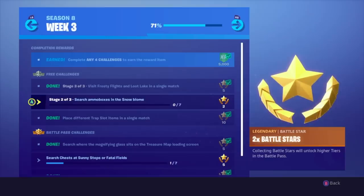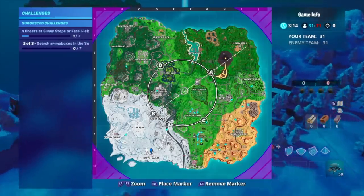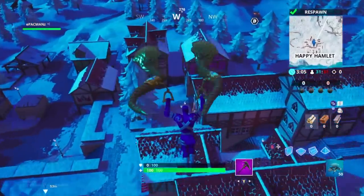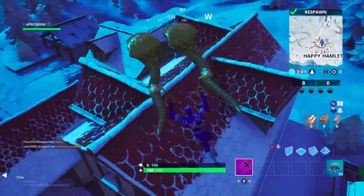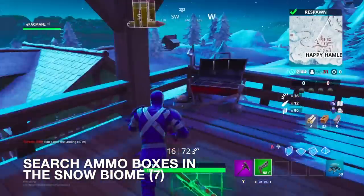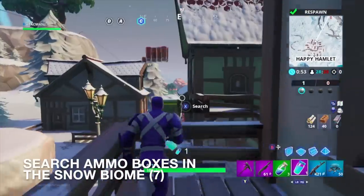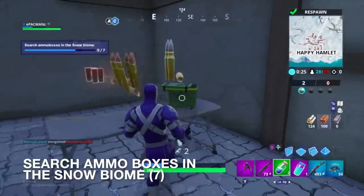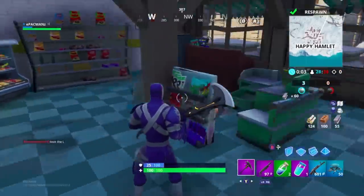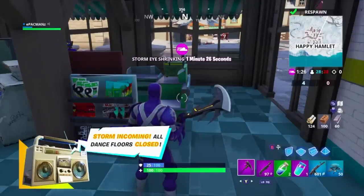After finishing the cacti, you have to search ammo boxes in the snow biome — super easy. To get the biggest bang for my buck I picked a completely empty spot in the snow biome with no one around, so I have all the ammo boxes to myself. I need to search seven of them: one, two, three, four, five, six, and finally seven! If you just land somewhere nobody's around in the snow biome you'll get this done very quickly.